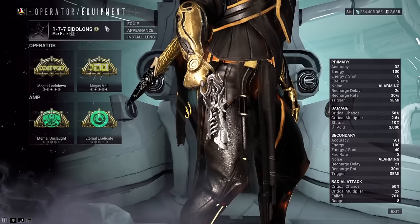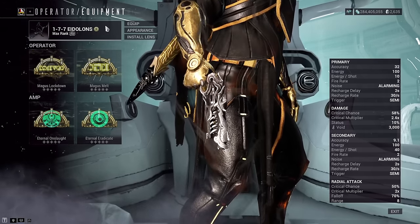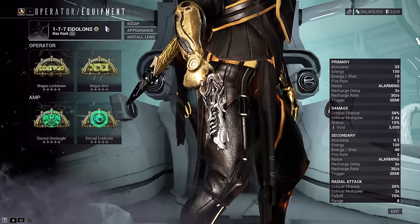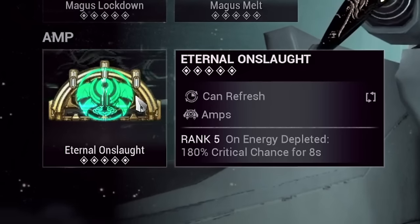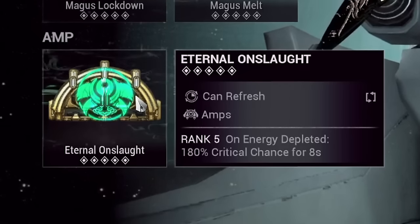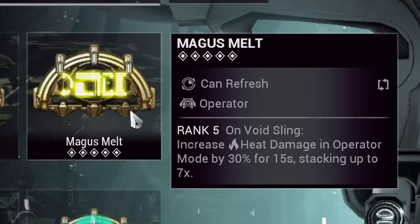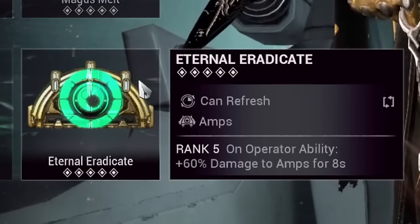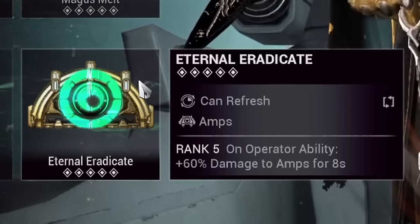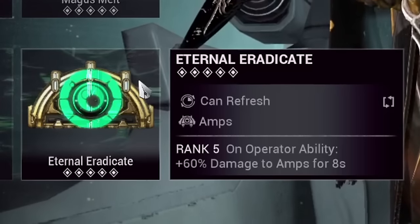Operator and amp build. The amp I'm using consists of a 1-7 configuration. This basically means I take the Raplak Prism, whatever scaffold because it doesn't matter, and the Surtis Brace to increase the critical overall. This does some really good damage on that primary fire. Eternal Onslaught arcane combines with Void Strike: whenever my energy is fully depleted, I also get an extra 180% crit chance to my amp shots for 8 seconds. And Void Strike basically drains all of that energy — so hand in hand they work together. This combination plus Magus Melt usually allows me to either one or two shot the angel in the first entered phase. The second amp arcane, Eternal Eradicate, increases our damage for 8 seconds when using this ability, and I can also get this to proc the second time I enter the angel fight because Contamination Wave will proc this as well. So those two together combine nicely.